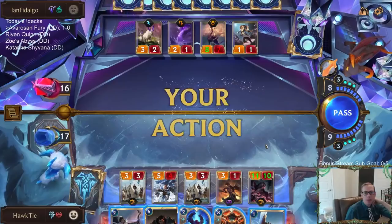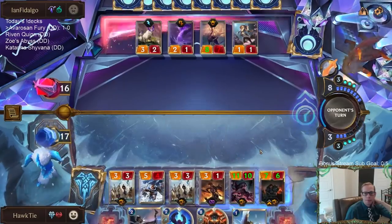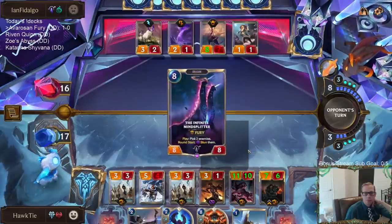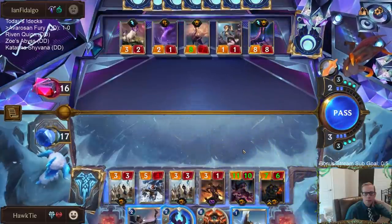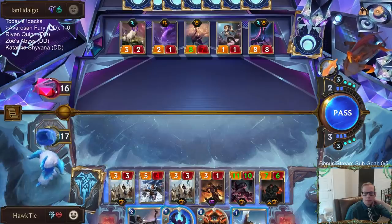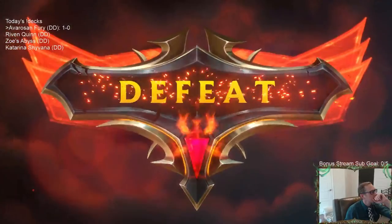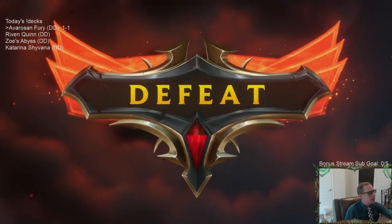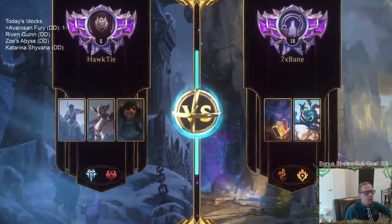They can have another Equinox or Crescent Strike now. GG's — things really lined up for them that game. No Frostbite — we don't have any Burst Speed Frostbite cards.